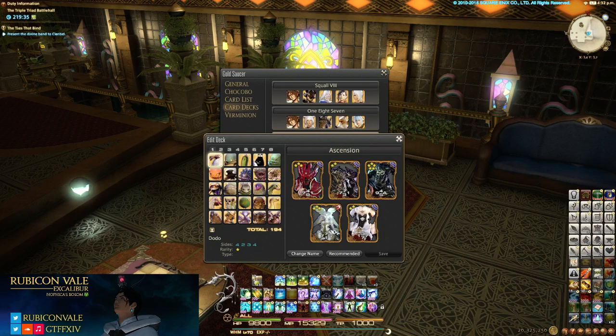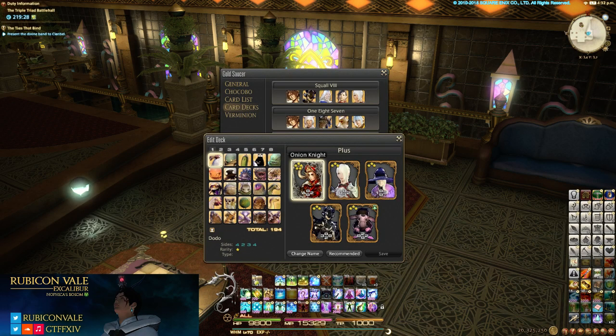The Ascension deck — if you're playing somebody who's got the ascension rule, these are cards that get deals on corners to up their numbers as ascension goes. The Plus deck is great when you're playing somebody with plus rules. My anchor is the Onion Knight, and I'll play this one in the top right, whereas Squall I'll usually play in the top left and work my way out. You'll notice pairs of eights on all of these, and then the threes and twos — that gives me a lot of room to do the plus stuff.